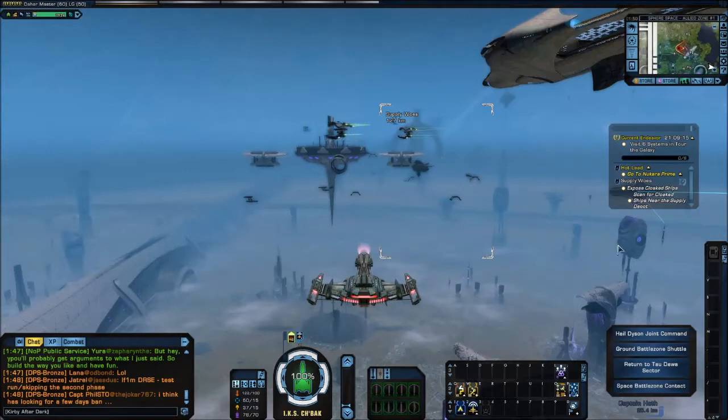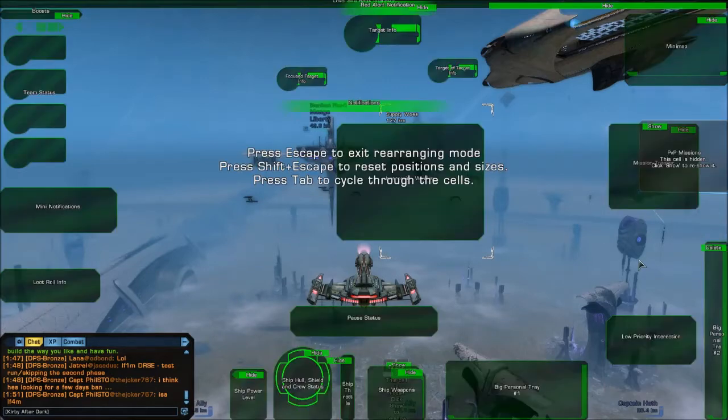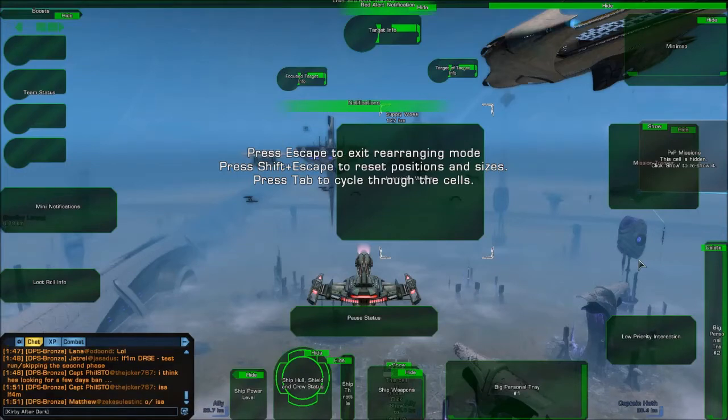You have a few ways to get there — it's the same process. First, you have to get to the Rearrange HUD screen. There are a couple of ways to do that. Number one, you can use the F12 key. As the default, it is programmed in — I hit F12 and boom, I'm in the Rearrange HUD screen.